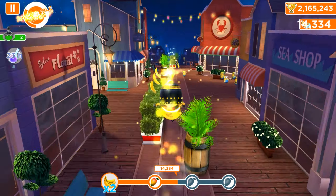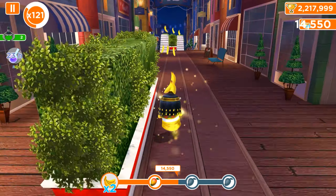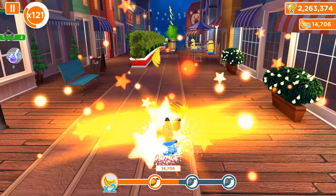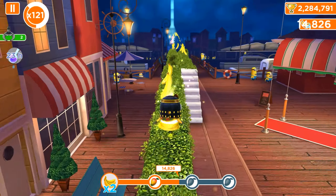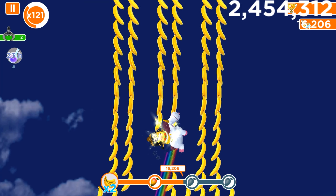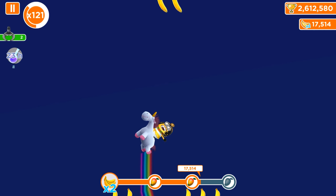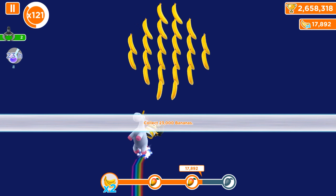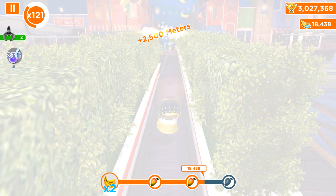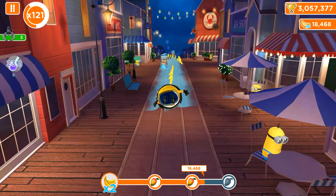There is a mega minion bonus and power-up, but unfortunately we don't have time to use all the different Evil Minion freeze rays and other bonuses. Let's just focus on this run and complete it. We have the fluffy unicorn and we probably have two fruits now. Let's try to get the third one — it's possible to complete even without any score multiplier.